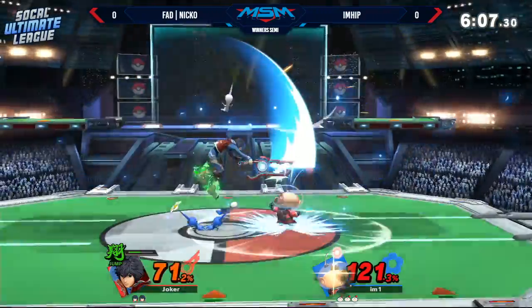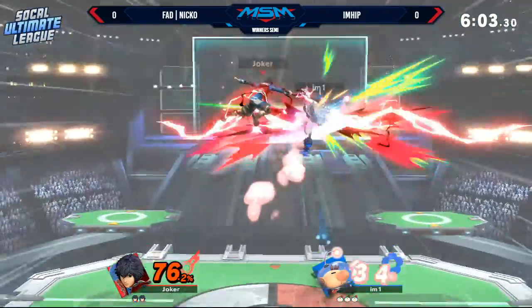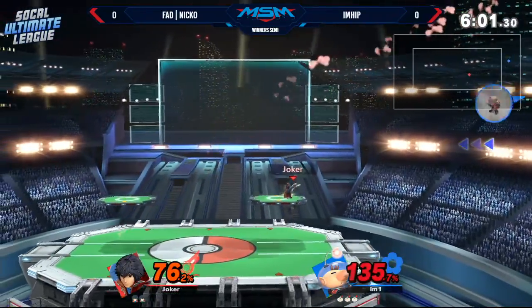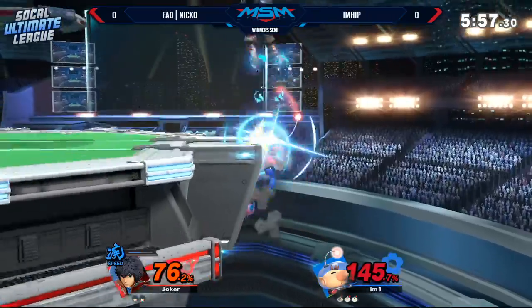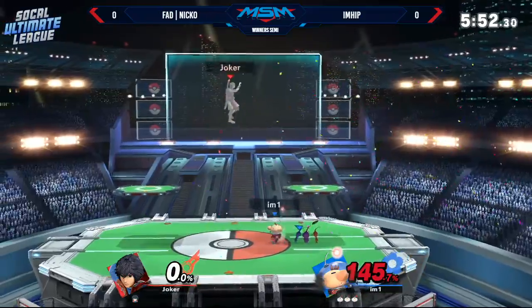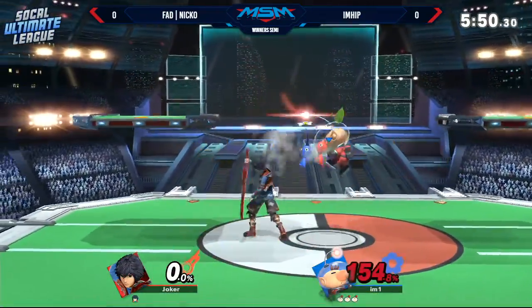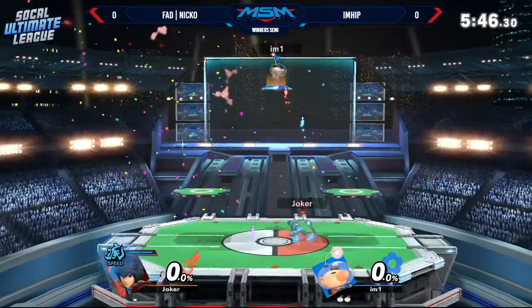Into Jump art. Niko looking for some aerials there but I'm Hip gets the parry and the up beat. I'm Hip with great DI still surviving — even goes a little bit low but air slash didn't even need to tech. Still survives, but that forward smash will give I'm Hip the stock and the lead. Stock lead for I'm Hip with air slash finally closing out the first one.